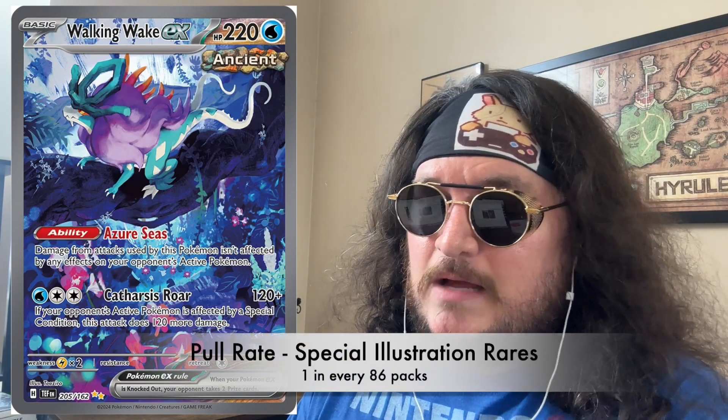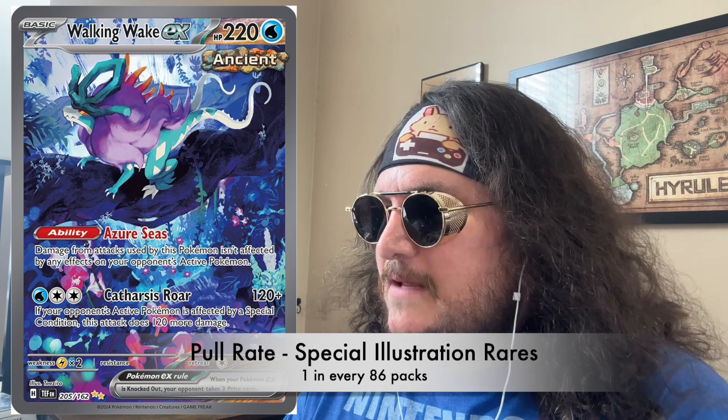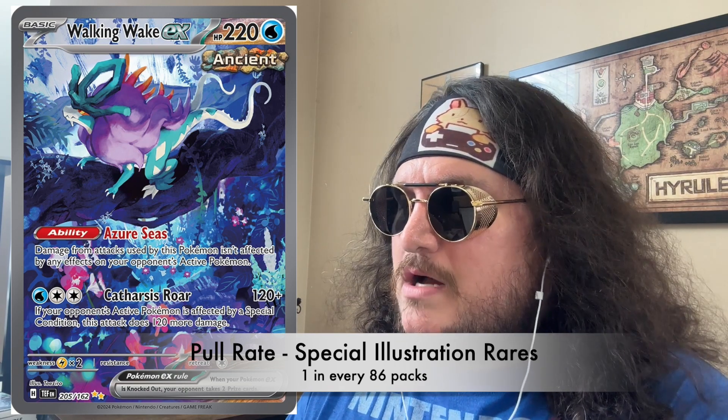Getting into the really good stuff: the special illustration rare cards come in at one in every 86 packs — that's a hard pull. But you're getting pretty good value. There are 10 different ones featuring the six legendary paradox Pokemon. The big chase card is the Iron Crown at about $100, Raging Bolt at about $75, Iron Leaves at $61, and Walking Wake sitting at about $54. The set just hit a few days ago so values are sky high, and they probably won't stay that way.